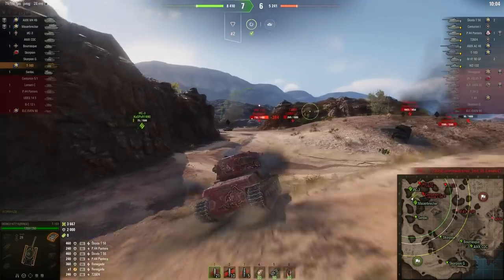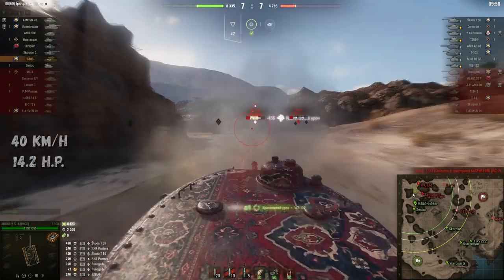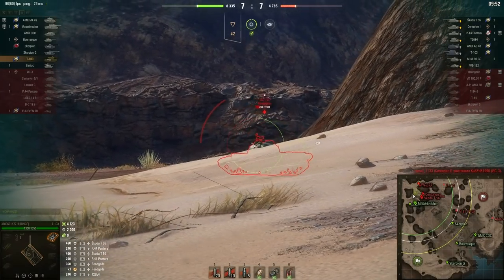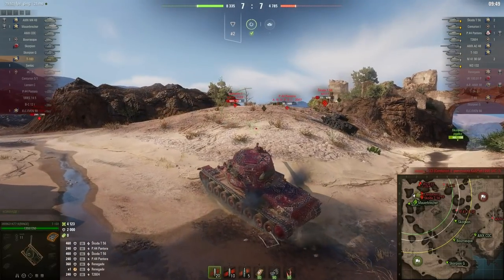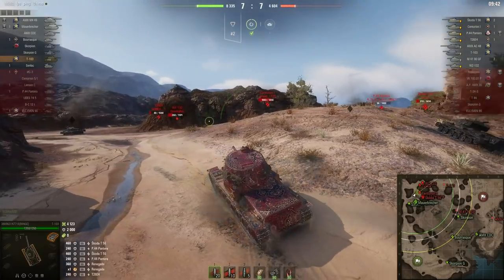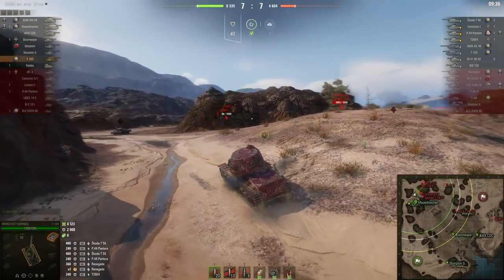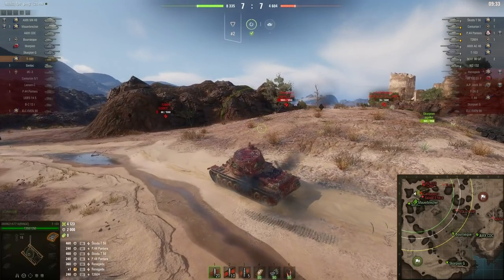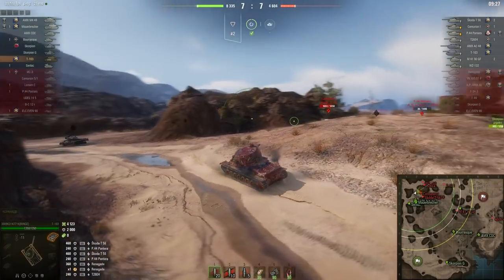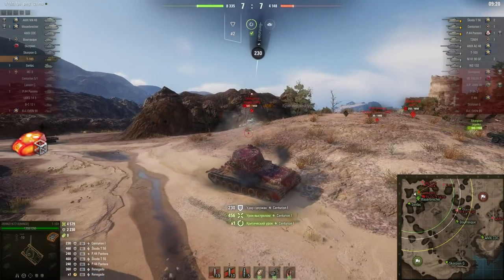Unfortunately, the gun is the only significant advantage of the T-103. Mobility is not bad, but no more — it moves about as well as a typical heavy tank. The armor is the weak point: the hull has no armor at all, and any tank including tier 6 and tier 7 can easily penetrate the T-103 in the hull. The turret is pretty strong but can sometimes be penetrated. If you properly take a position and hide the hull, you can use the armor. Another disadvantage is low health points, but this is easily solved by using improved hardening.